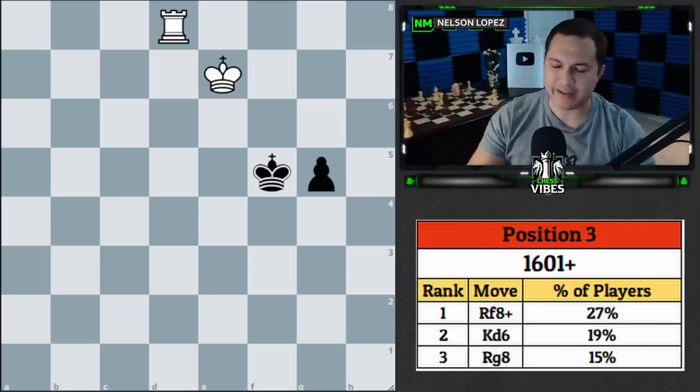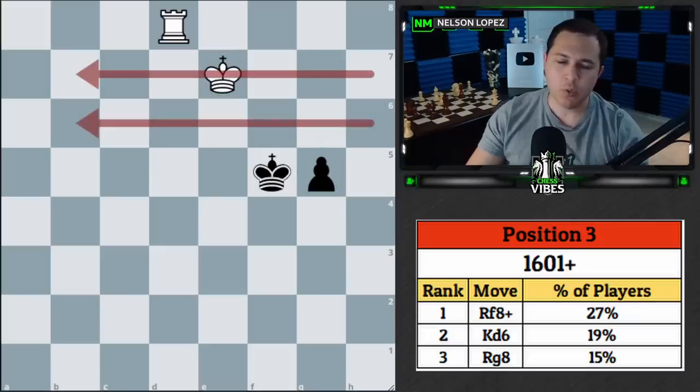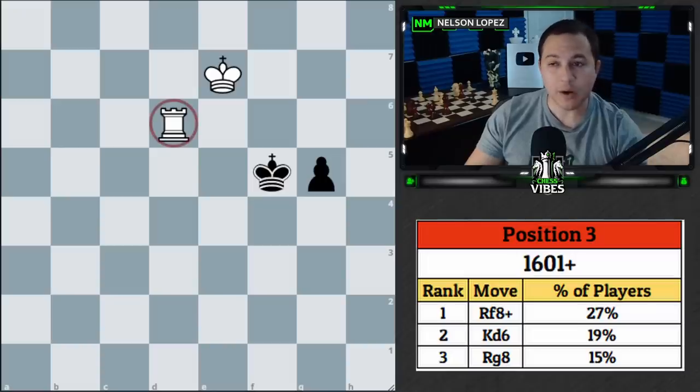For this position I referenced Reuben Fine's Basic Chess Endings. There's a rule: when your king and rook are behind the pawn, it's generally a win if your king is within two ranks of the pawn. Here we count one, two — within two ranks, it's our move, so it should be a win. The trick is we can't waste time with our king. To illustrate: I've moved the rook — this version is not a win, it's a draw. Let's see the difference.